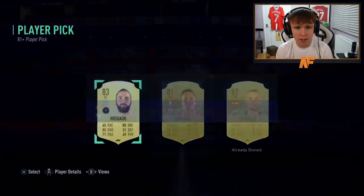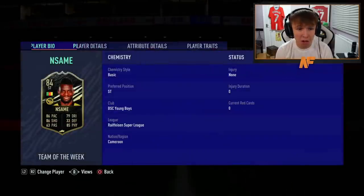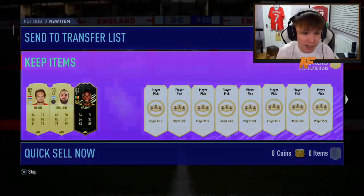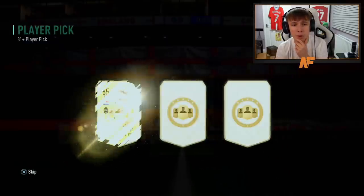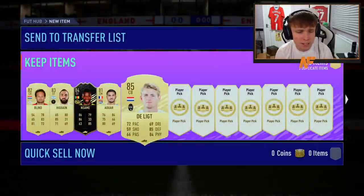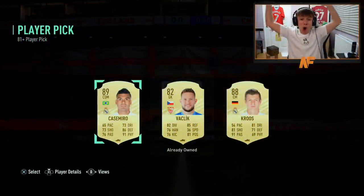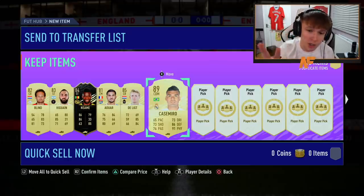Finally an 83 that I haven't already got - nice to see! An inform card. Young Boys player - high rating for them. We'll take it for fodder. That's two walkouts! Come on, show me some more walkouts. If we get 84-pluses as well they count. Oh my, that's a good player pick - obviously going to go Casemiro. Three walkouts so far!